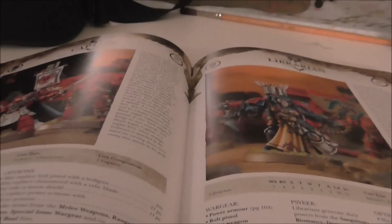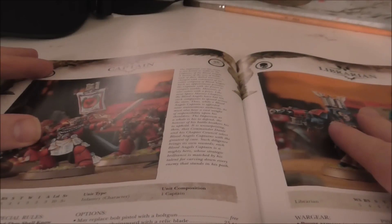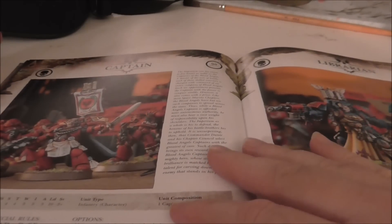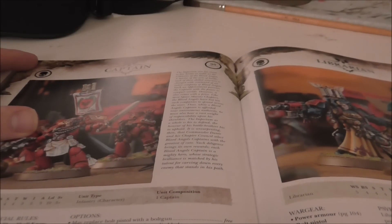Let's talk about the HQs first — there have been a lot of changes here. Captains are pretty much the same as they've always been; you can have artificer armor now which is nice, a good variety of gear, but nothing super different. Same thing with librarians.